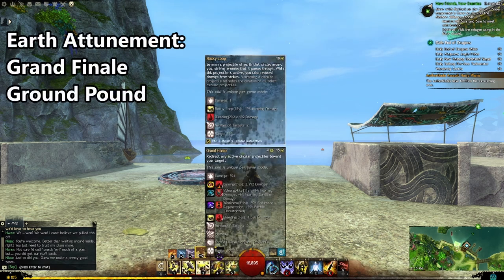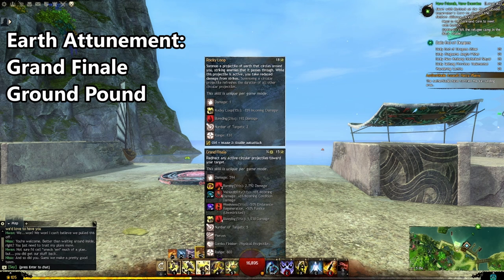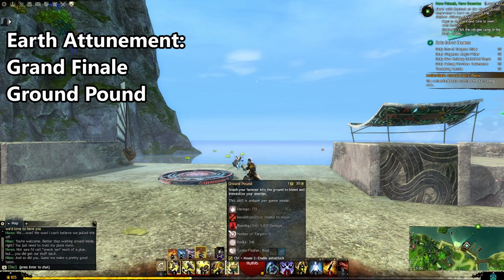With Earth Attunement, the only way to get a Magnetic Aura is either using Grand Finale or a Ground Pound in a combo field.